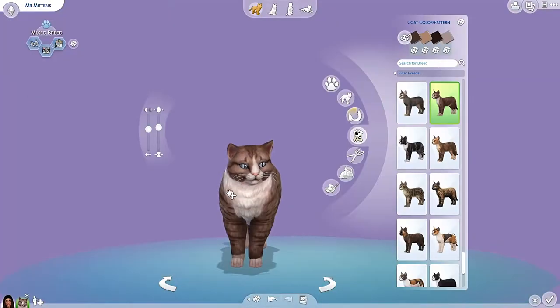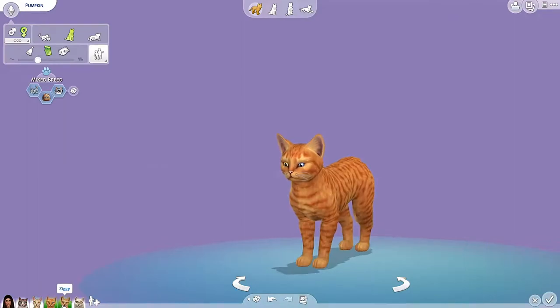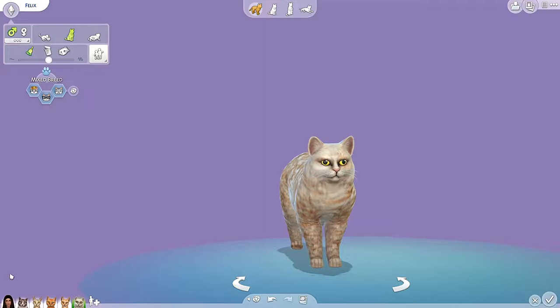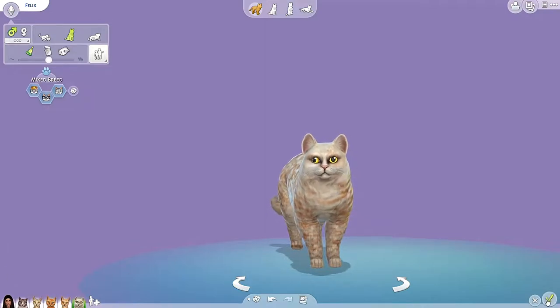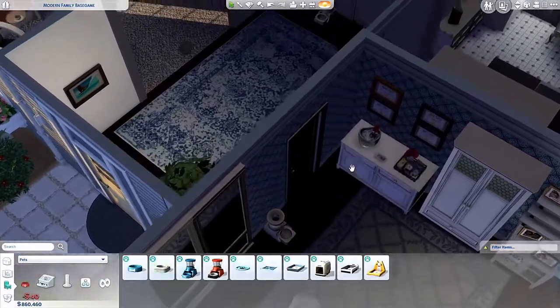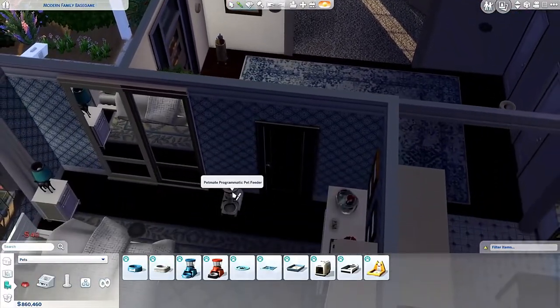Mr. Mittens. Actually, you're adorable, so we're going to keep you. We've got Sasha, Pumpkin, Ziggy, and Felix the cat. That doesn't look like Felix the cat, but it's fine. Yeah, we're going to have five cats. We have a big enough house and we have food dishes everywhere — five cats, it's kind of what you need.